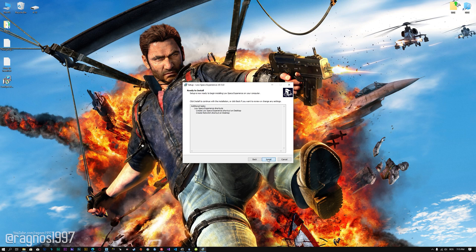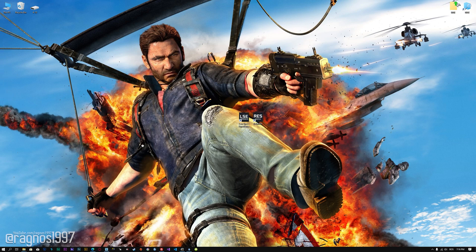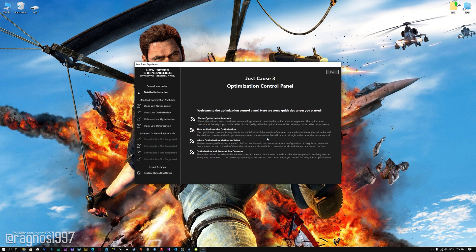First of all, start the installation process for the Low Specs Experience. Once it's done, start it from the newly created Desktop shortcut and select the optimization catalog. From this drop-down menu select Just Cause 3 and then press load the optimization package. Low Specs Experience will now automatically check if the game version currently installed is supported by this optimization. If it is, press OK and the optimization control panel will load.